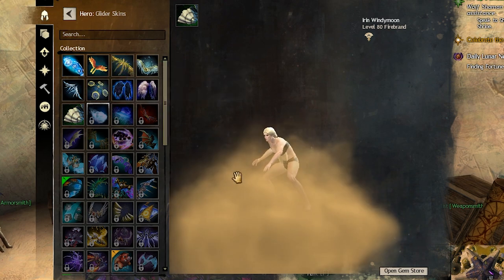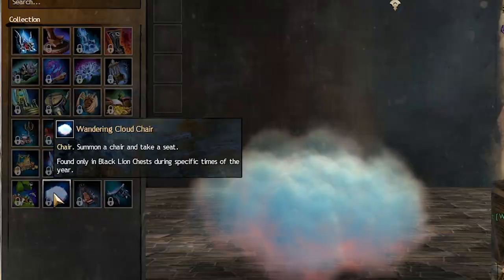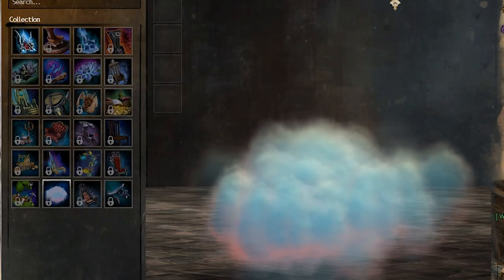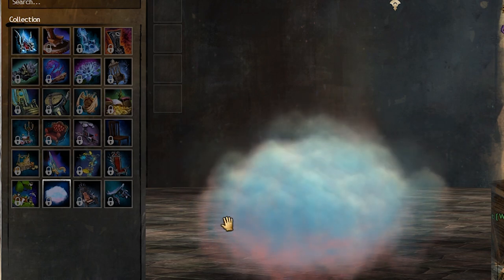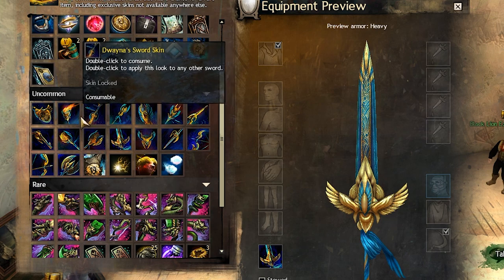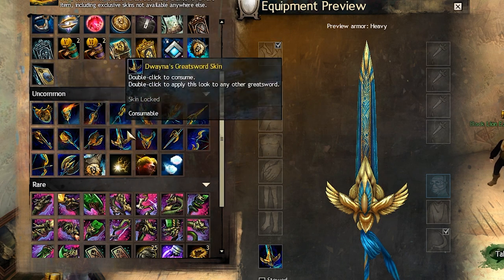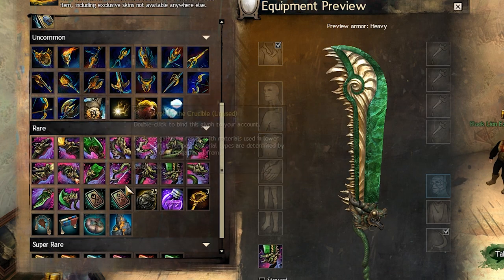There is a new glider called Wandering Cloud, and you can also have it as a chair called the Wandering Cloud Chair. As potential rewards for weapon skins, there are the Duana weapon skin set and the Dragon's Shade Harbinger weapon skin set.